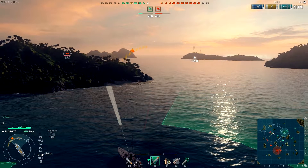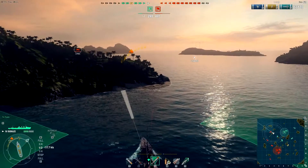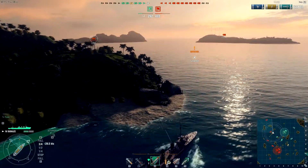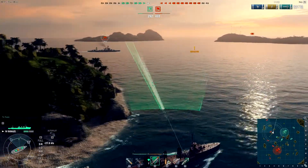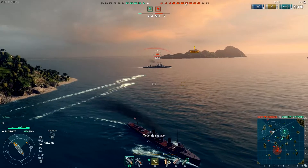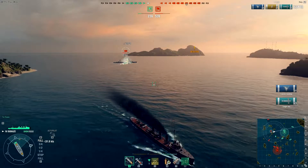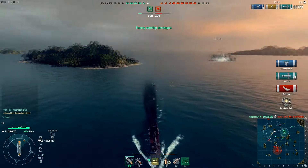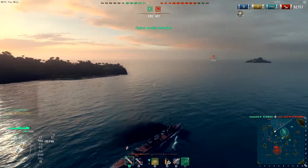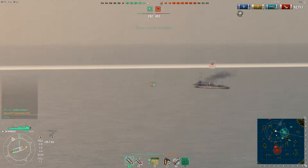There's the Wyoming, 2.7 kilometers away - that's very close. I decide that if I go left I might run into the Kongo, so I fire all the torps at the Wyoming and go right instead, moving away from the Kongo with a speed boost. He doesn't know how to turn, and that's death for him - 92,000 damage! A devastating strike - I haven't done that much damage in a Farragut. Amazing.